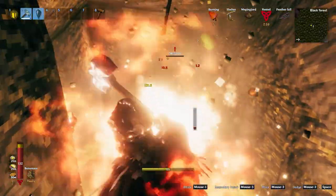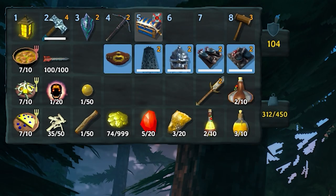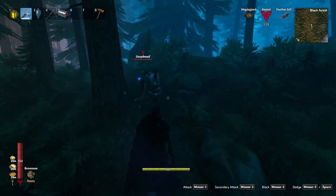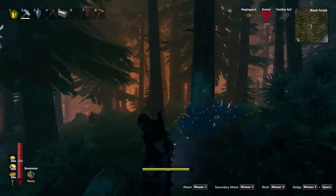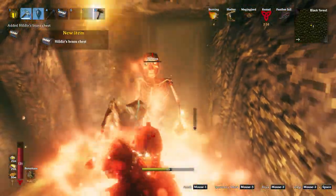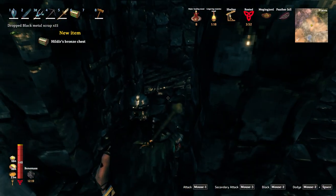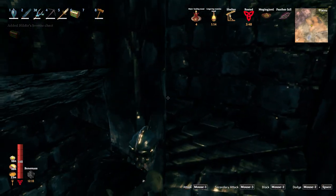Once you defeat a mini-boss like Brynna, she drops her brass chest, and this chest isn't exactly something you can just take with you in a portal. You have to lug it around with you all the way back over the ground and through the sea on your boat, all the while it has a weight of 200. And you have to go through this process three times, one chest in each of the areas. If you've never yet been tempted to throw in some dev commands and fly around to get where you want to go, you're sure to be tempted now.